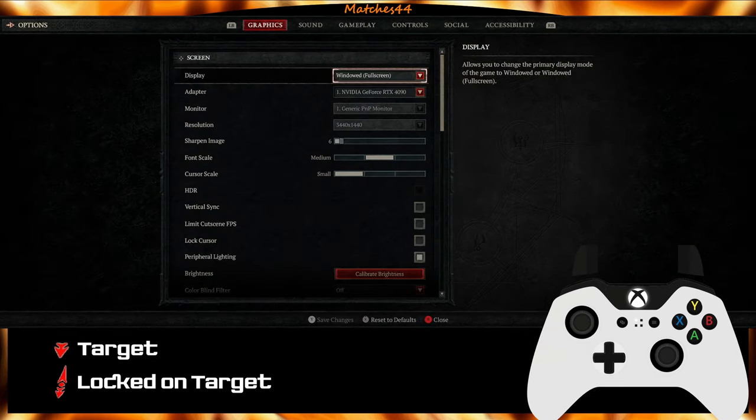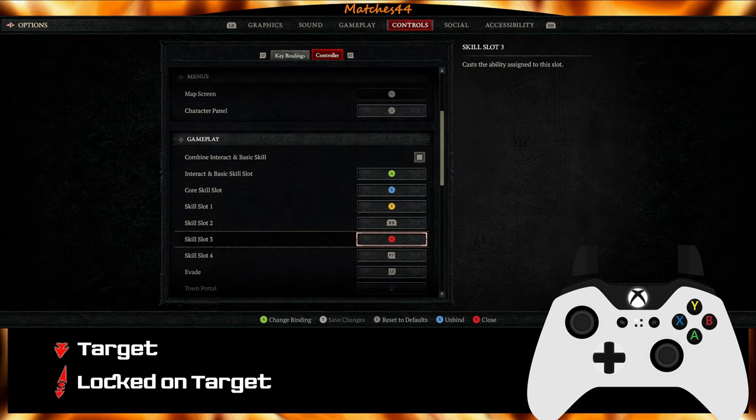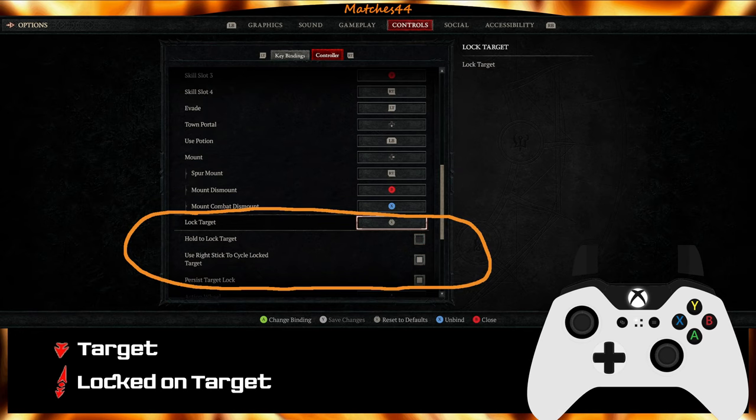Under game options, controls, under the controller, you scroll down. You will find the three options for the target lock system. These are the settings I've been playing with.